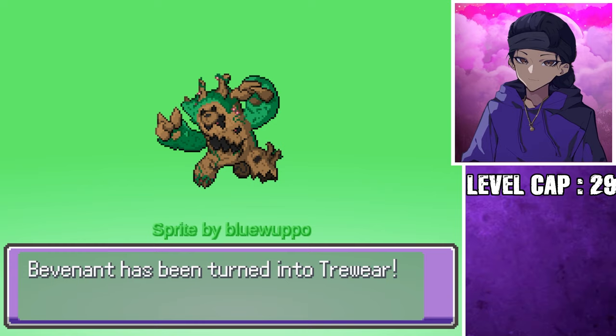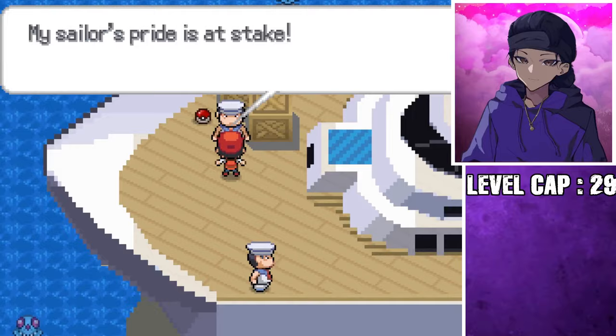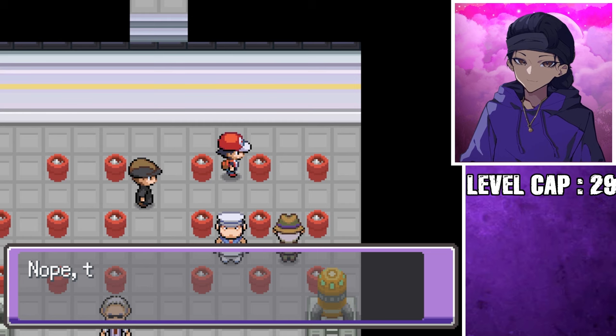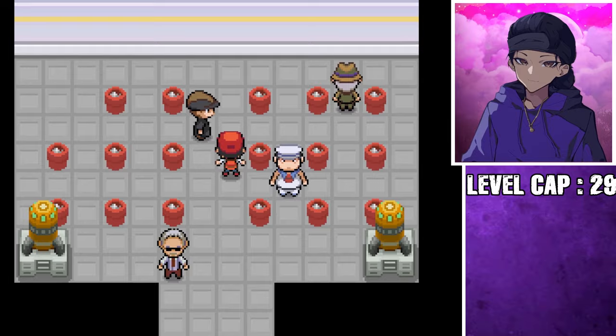At this point, if you played through Kanto numerous times like I have, you know the next step is to just go through the SS Anne and then beat up your rival, yada yada yada. So let's just skip to the third gym. Alright, I remember this puzzle. Oh my God. I hate this trash puzzle so much. It's literally trash. That's how bad this puzzle is — it's just a bunch of stupid trash.